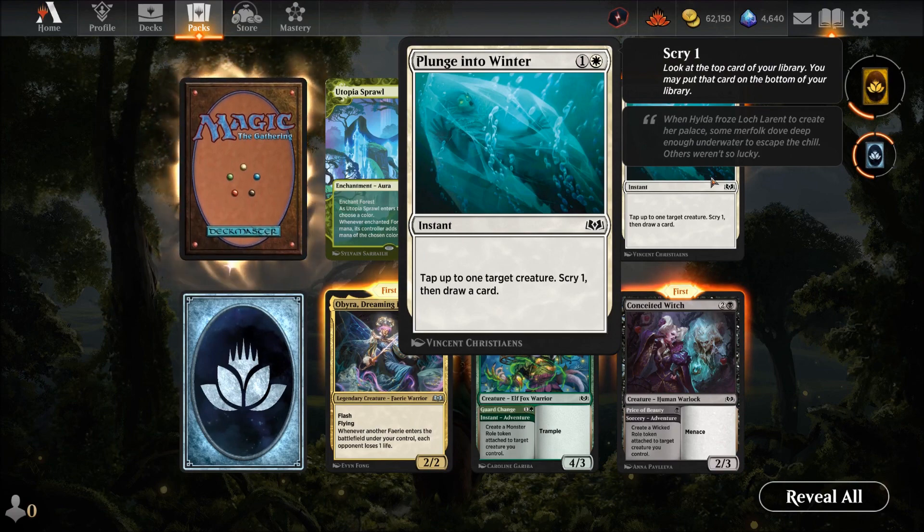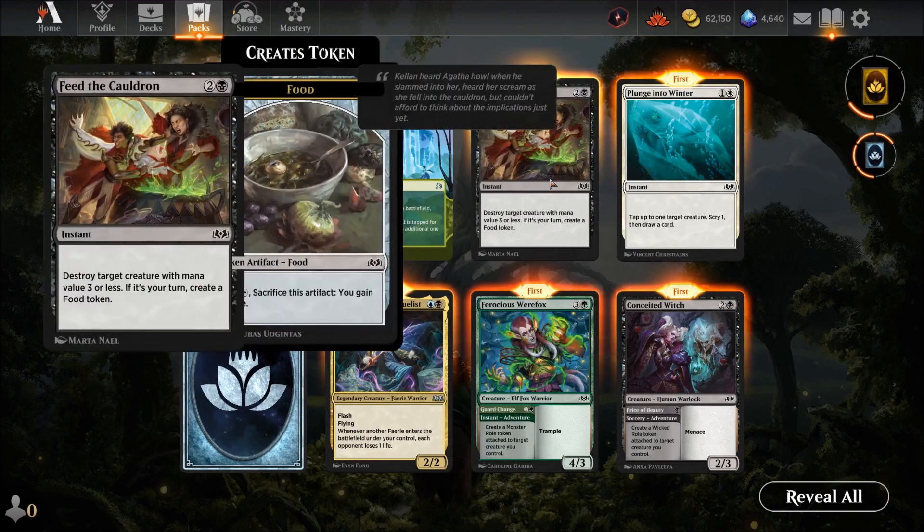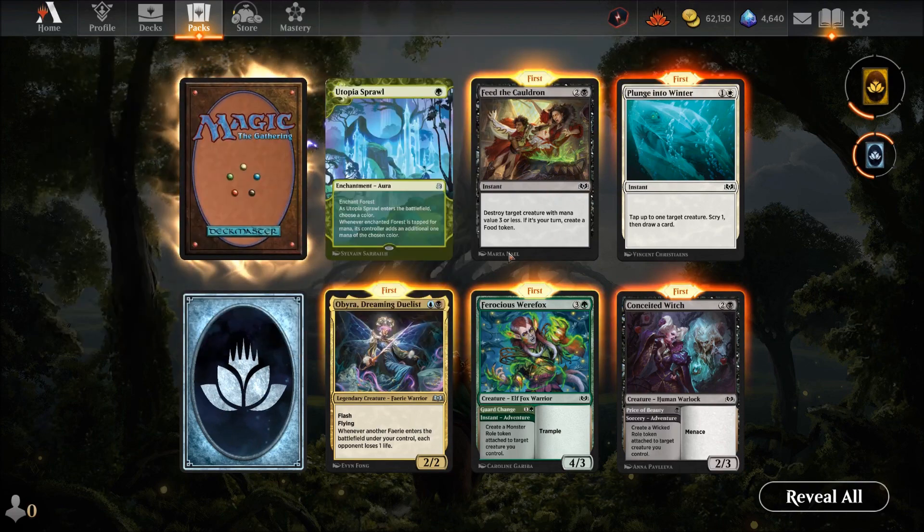Plunge in the Winter — two mana: tap up to one target creature, scry, and draw a card. On your turn if they didn't attack, tap their creature, scry, draw — not bad. Feed the Cauldron — three mana instant: destroy target creature with mana value three or less; if it was your turn, create a food token. For something like Cut Down this costs three times as much but at least it's mana-value-based. Hit or miss — great against weenies, useless otherwise.